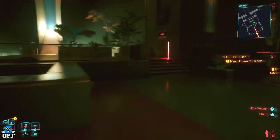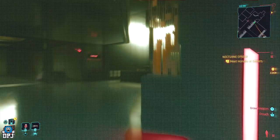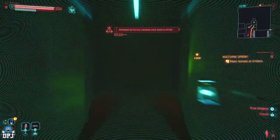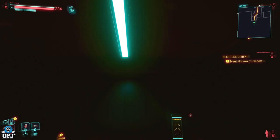Once you're in here, come around this corner and go into this lift. Don't worry about the cameras — Adam Smasher isn't coming for you, well, not in my game anyway. Take the lift up.